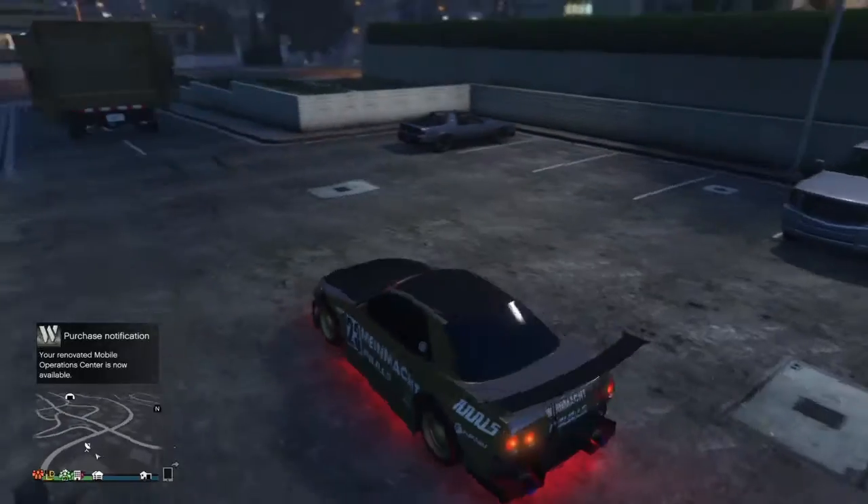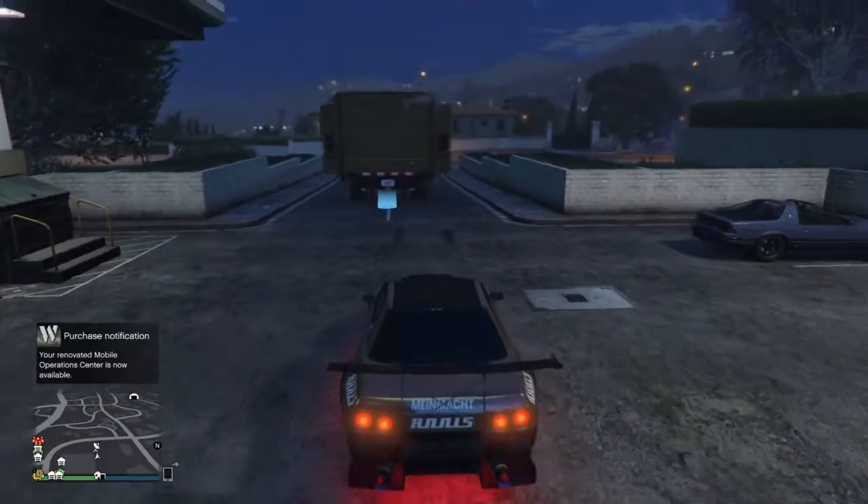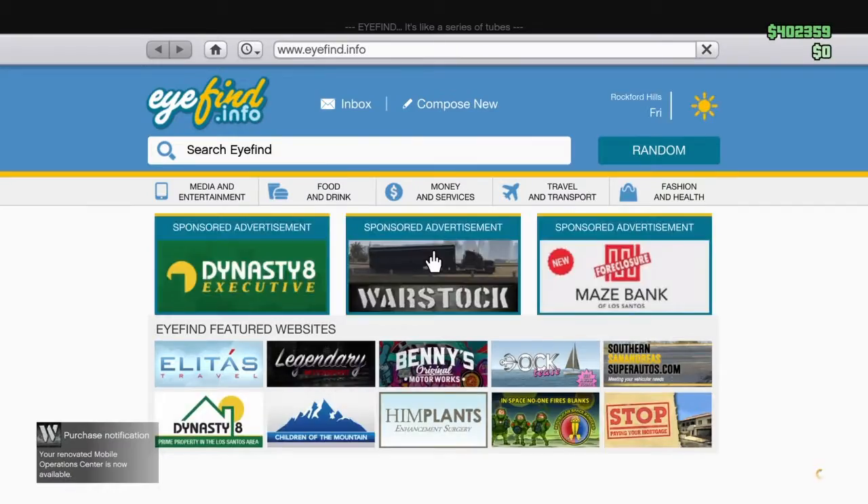When you buy it, spam triangle and don't release the gas. When you drive outside it should say that your vehicle has been renovated and you're still driving the car. Now you're going to want to buy back the personal vehicle storage.